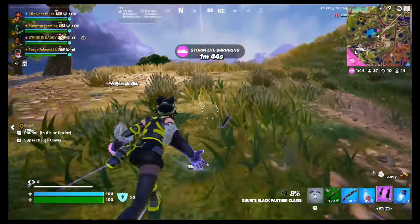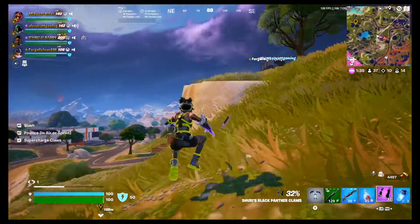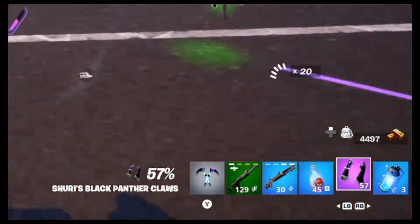To build up your supercharge, you need to have Shuri's Claws equipped. And here's a tip: sprinting with the Claws equipped actually charges them up even faster.